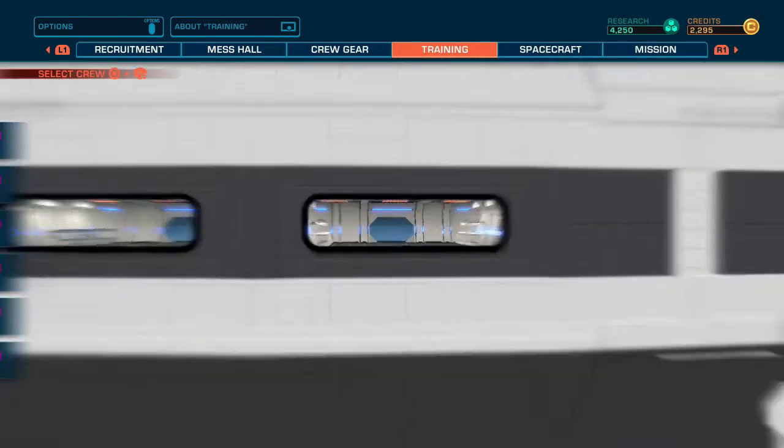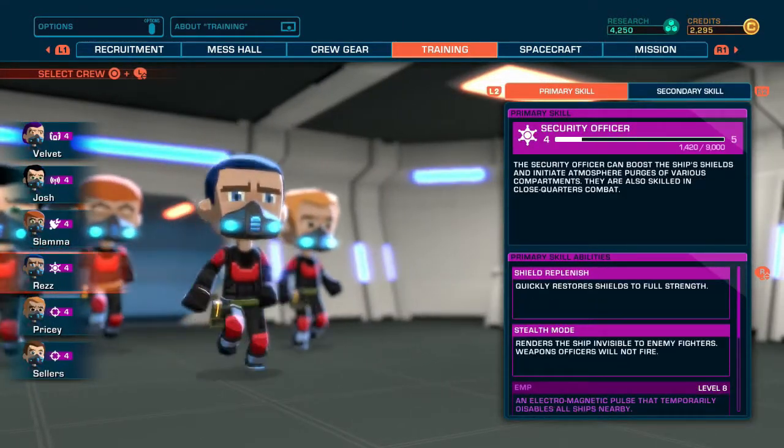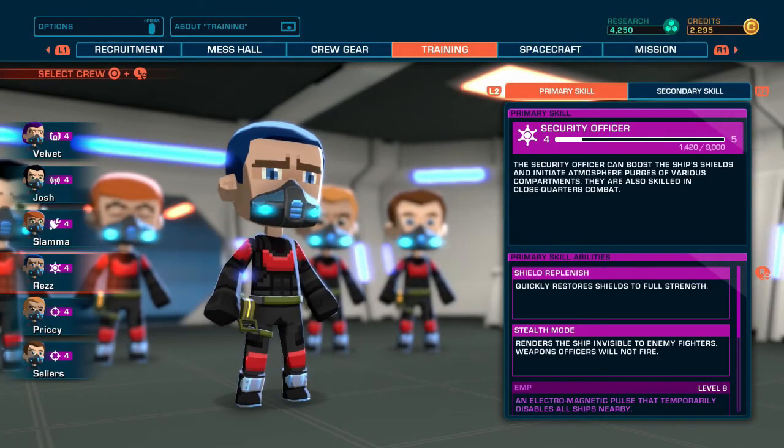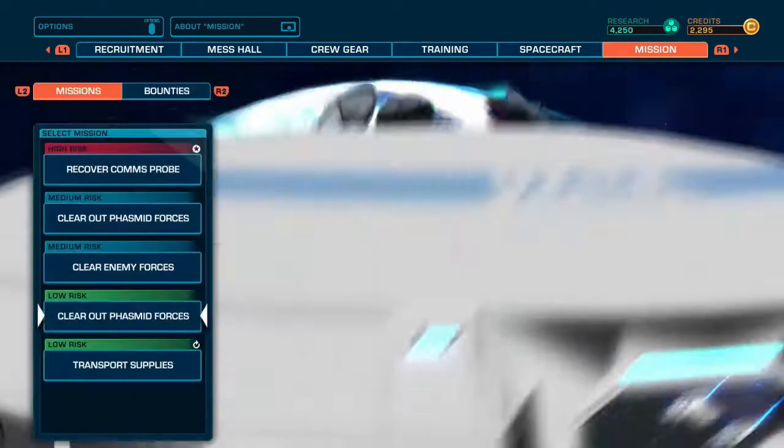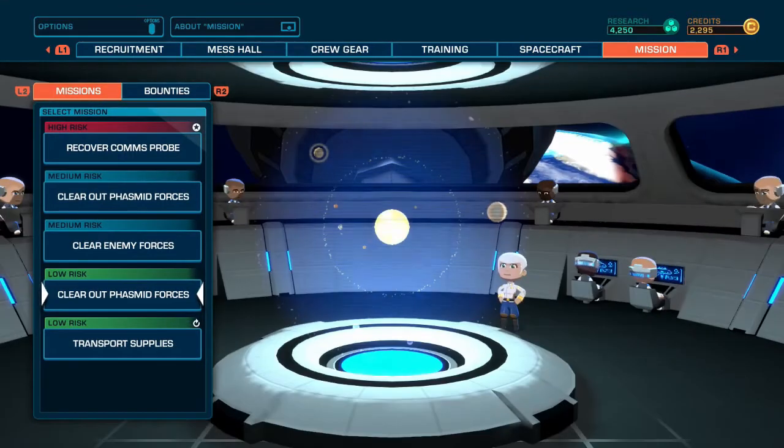You'll also need your security officer to be at least level 2 so they can use their decompress or purge ability. You should be pretty close to level 2 by the time you're done with the tutorial, but worst case scenario you'll just have to do maybe one extra mission.